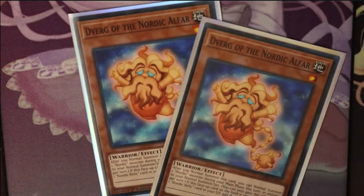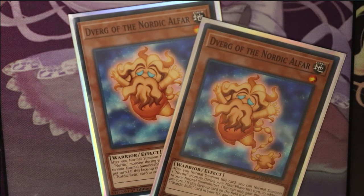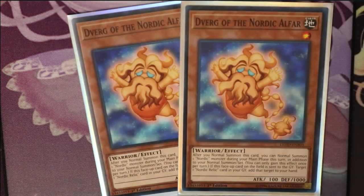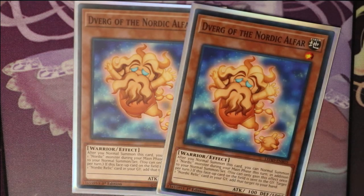Then you're going to run two Divert of the Nordic Alpha. He's pretty cool — after you normal summon this card, you can normal summon one additional Nordic monster during your main phase this turn. You can only gain the effect once per turn. If a face-up card on the field is sent to the graveyard, you return one Nordic Relic card from your graveyard to your hand. So he gives you an additional normal summon, so you summon him and then have more monsters on the field. He is not a tuner — just extra tuner fodder.